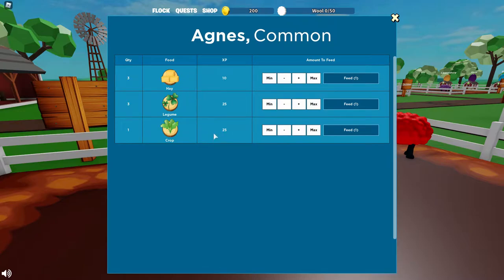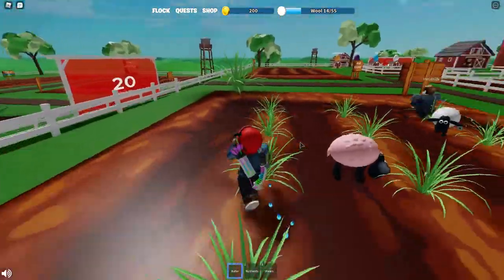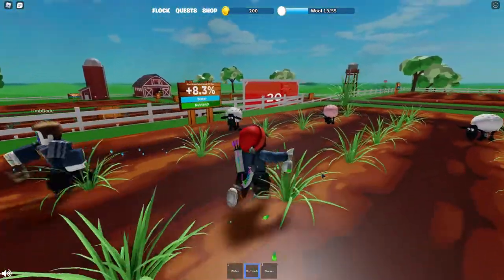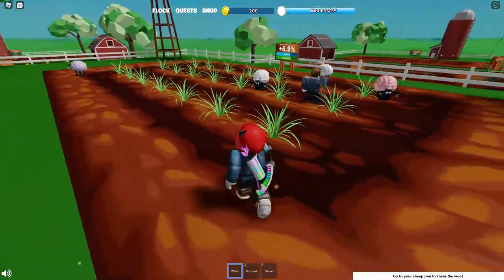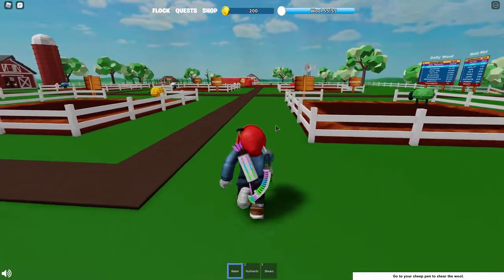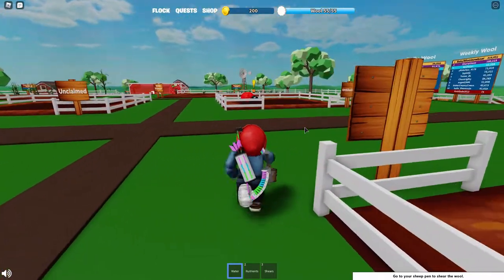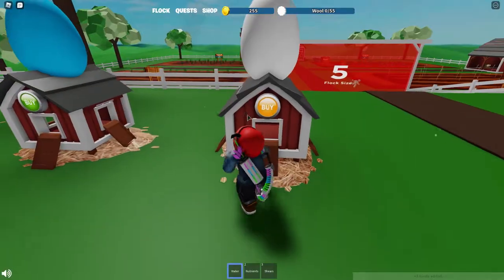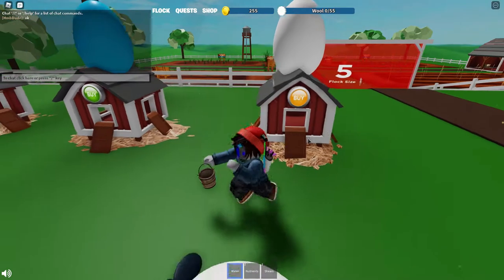Wait, instead of clicking you can hold it down? Bro, I didn't know that — I've been clicking the whole time! That's what the sheep sound like. I got four. Wow, 550 coins for a common egg.